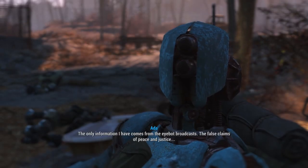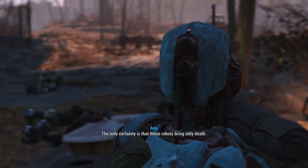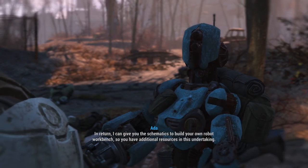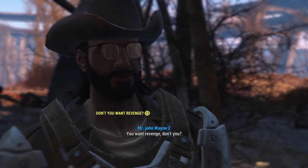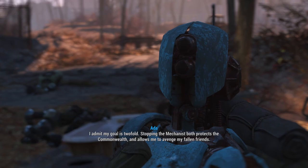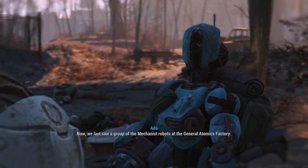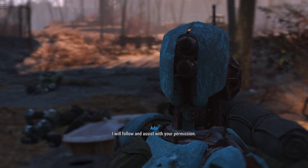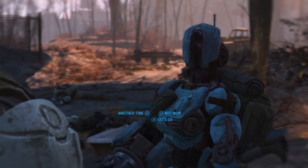[Player]: 'Who's the Mechanist?' [Ada]: 'The only information I have comes from the iBot broadcasts — the false claims of peace and justice. The only certainty is that these robots bring only death. You have shown willingness to aid others. I ask that you assist me in stopping this Mechanist. In return, I can give you the schematics to build your own robot workbench.' [Ada]: 'Stopping the Mechanist both protects the Commonwealth and allows me to avenge my fallen friends. I won't rest until I see this threat dissolved.' [Player]: 'Yeah, let's go, Ada.' [Ada]: 'General Atomics has valuable salvage. Chances are high the robots are still there.'